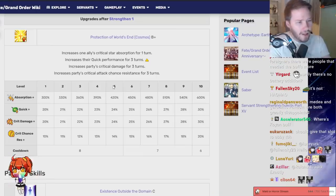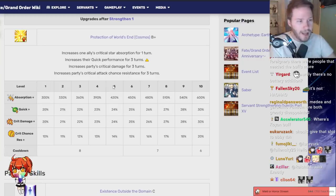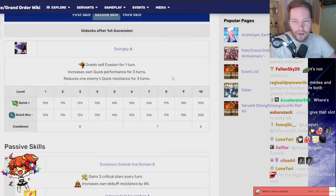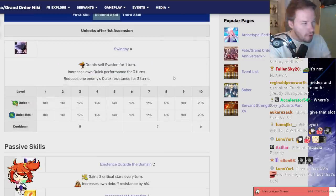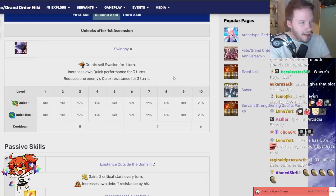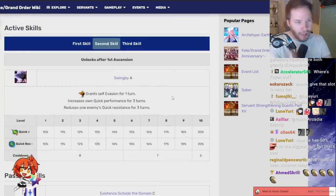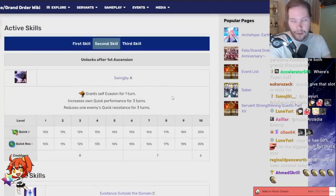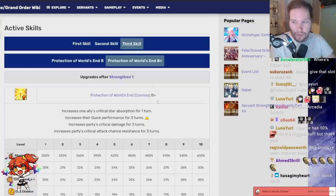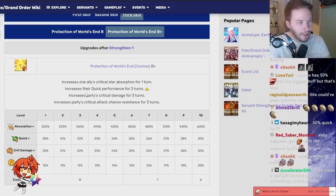Most of the time you're going to be using it on Voyager himself anyway. It's not the biggest deal because from his kit he already had a three-turn Quick buff, so it's not going to be a new type of damage buff to multiply his damage — it's just going to be an additive one. With this he can now have 50% Quick Up basically from his own kit alone, like a Skadi buff for Quick performance. It's noteworthy to mention, but most of the time you're just using it on himself instead of an ally, although the flexibility is nice to have.